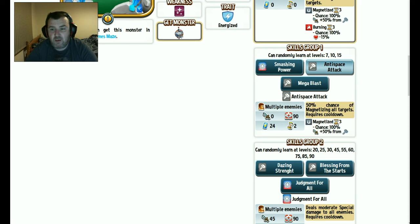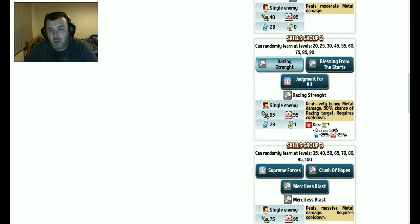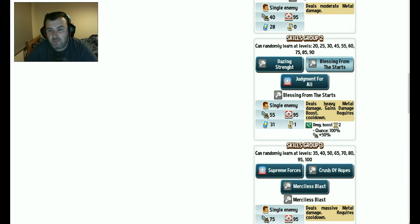The second move is a 50% chance of magnetising all targets — that's quite good as long as you can hit them too. Then deals moderate special damage, and deals very heavy metal damage with a 50% chance of dazzling targets — again with the 50%, I don't like that. Then deals heavy metal damage with a damage boost, but you need a stun or freeze to survive until your next turn — there's no stuns or freezes, so that's disappointing.